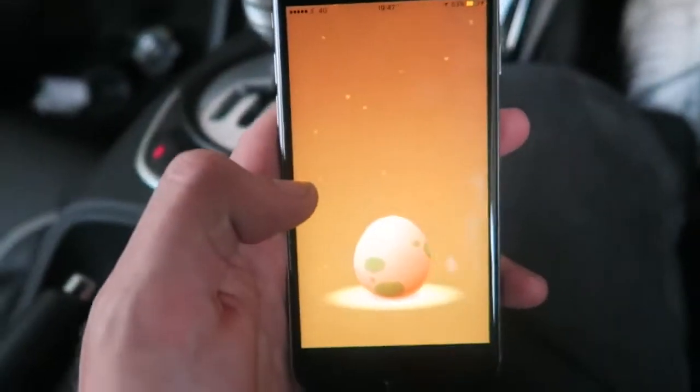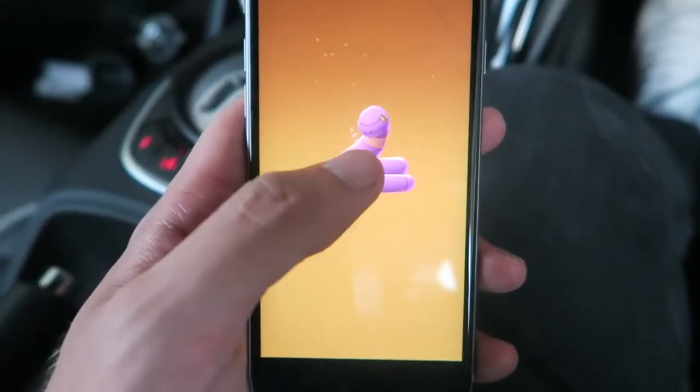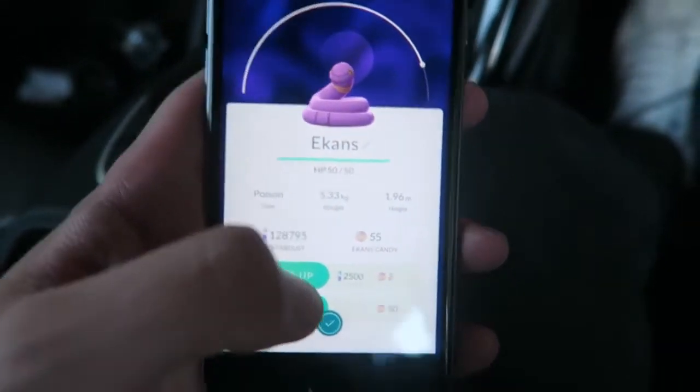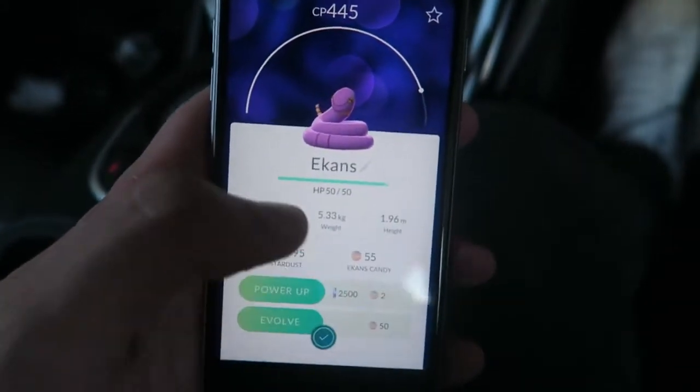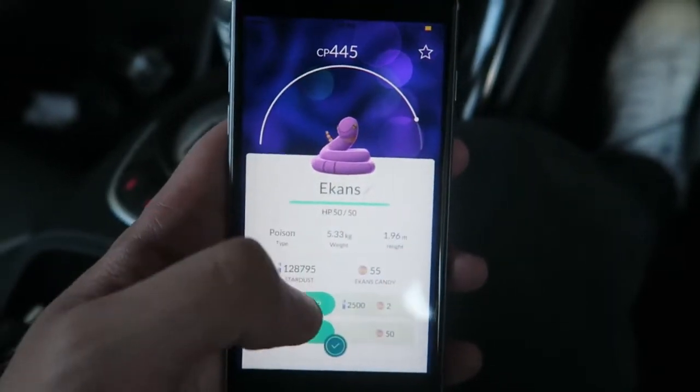I pulled in for a bit of petrol and an egg is about to hatch. I have no idea what it is — just give me something I need. A second Ekans for today! 55 candies — so many candies. You know what? When we get home, I think we may be doing an Ekans and a Jigglypuff evolution. That's awesome.